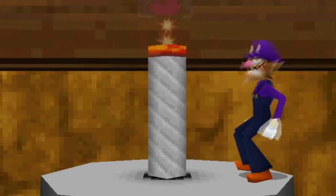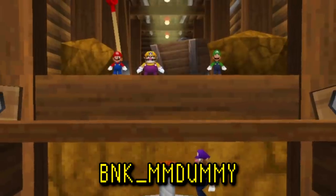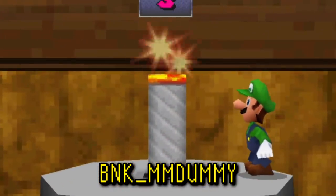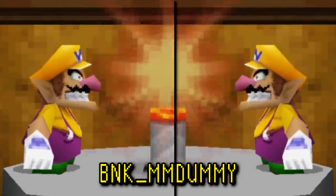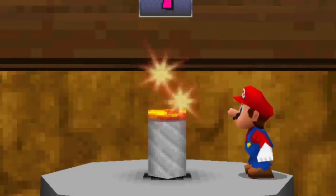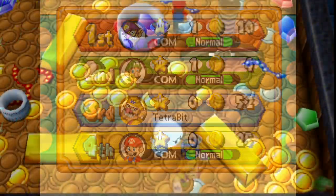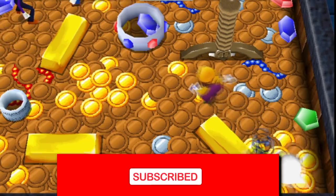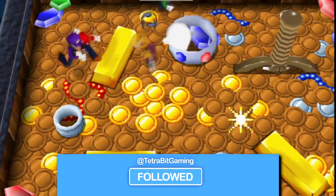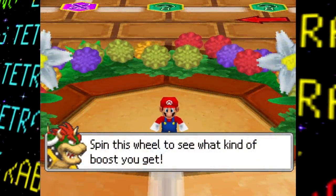Last up but absolutely not least for the unheard audio tracks is — following the dummy naming scheme — 'mm dummy.' This one is an absolute hands-down certified bop. MM dummy is found before the music used for the minigame result screen, so it's possible this was some sort of early version or test of the result screen music, or maybe the end of one of the minigames. Whatever the case, it's really too bad it didn't get incorporated in any way.